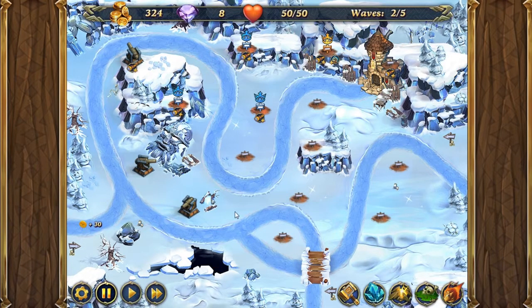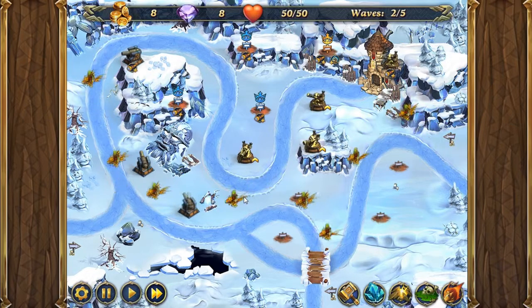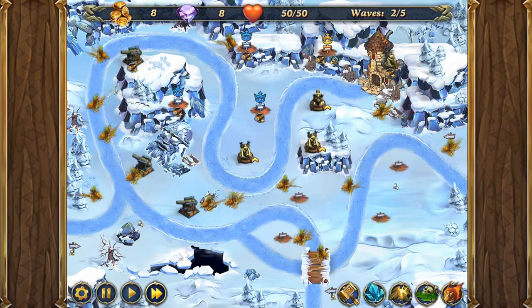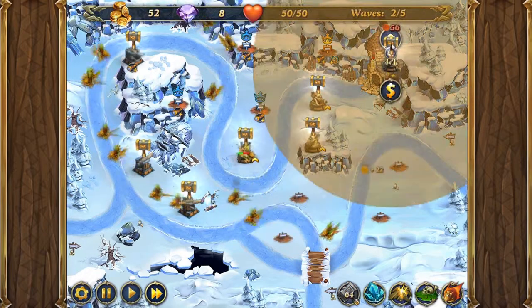Now we're going to pause, and we're going to add in four dark guns here at the back, which we will be upgrading to level 1. So we click fast forward. And we use our attack upgrade, or attack spell.